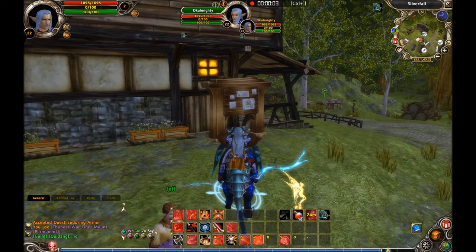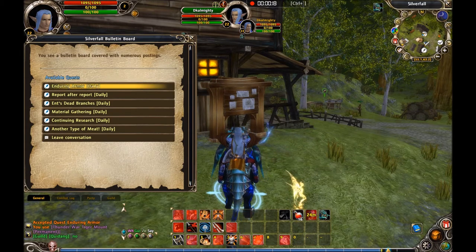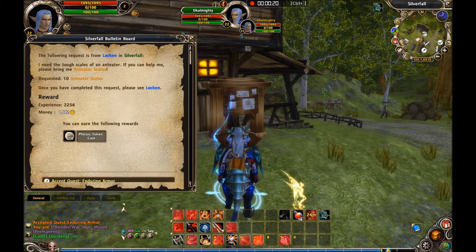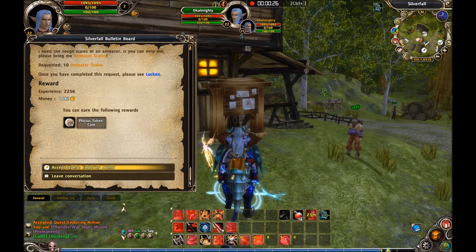Hello everyone! Today we will do a daily quest called Enduring the Armor. I'm in Silverfall right now and I'm standing in front of a big billboard that will give me a couple of daily quests. Enduring the Armor will be the top one and we will get you Furious Token Coins that you can use in the item shop.